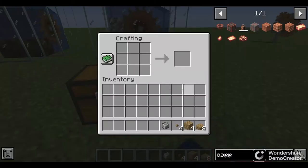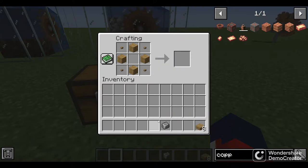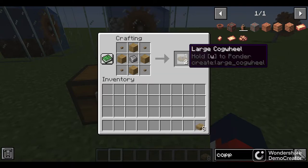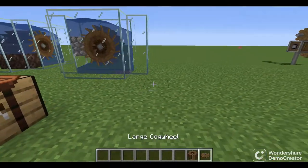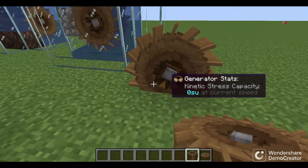To craft the water wheel, use four planks, four buttons on the corners, and an andesite alloy in the middle — that gives you a large cogwheel. Then place planks all around the large cogwheel and you have the water wheel. Once you place it down, this is what the water wheel looks like.